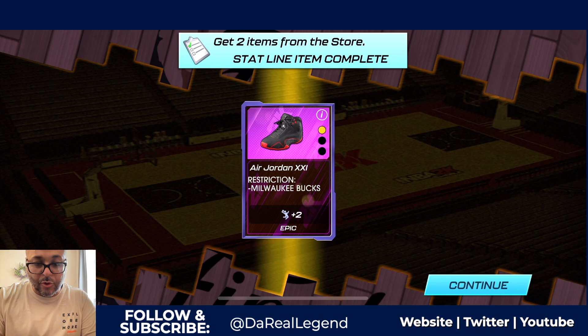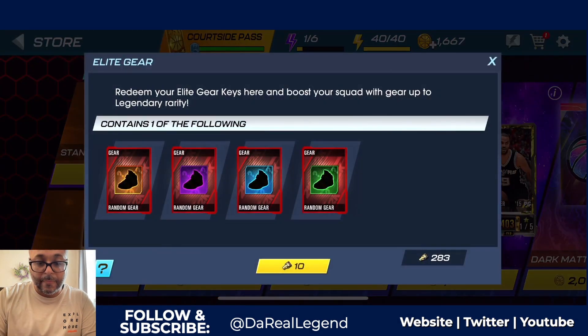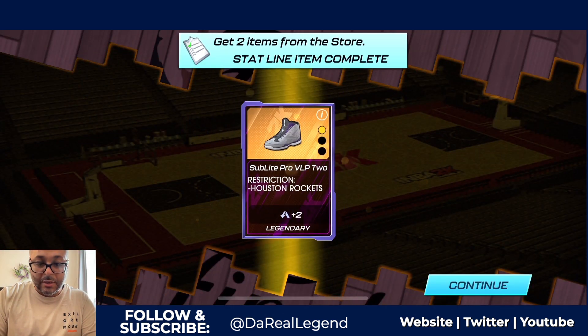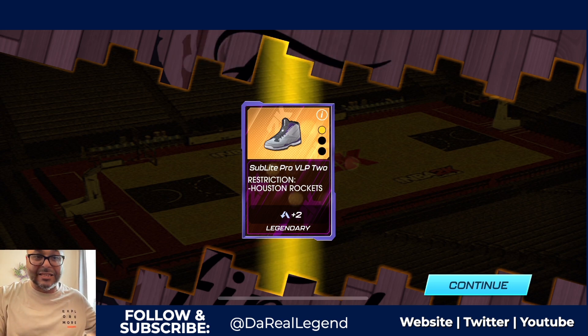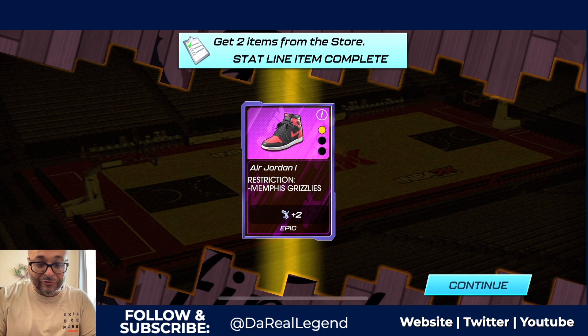We got some Air Jordan 31s — this is for the Milwaukee Bucks, they bring up layups and dunks plus two. Not a bad shoe — if we get Giannis in the future they'll work out really well. And my first legendary shoe on a no money spent account! My first legendary shoe ever from a pool — every other legendary shoe I got was from ranking on the leaderboard, from a finals, or from a tournament's rewards. It is for the Houston Rockets — a pair of legendary shoes for Hakeem the Dream Olajuwon! Let's get it!